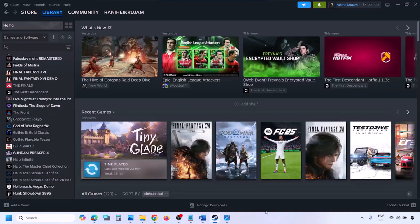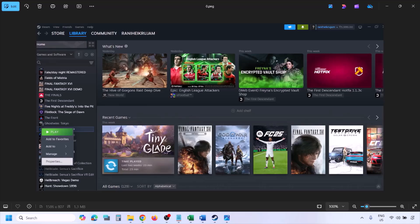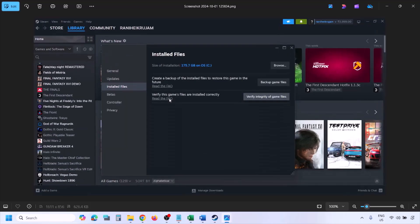The next step is to verify the game files. Go to Steam, click on Library, find the game in the list, right-click, select Properties, go to the Installed Files tab, and click on Verify Integrity of Game Files. Once verification is 100% complete, launch the game and check.